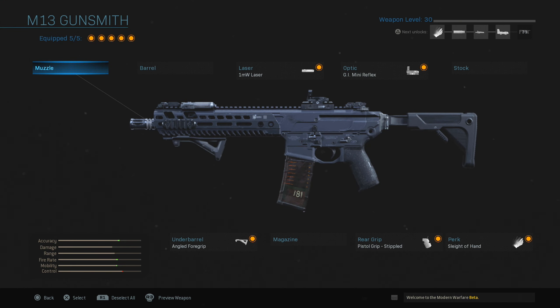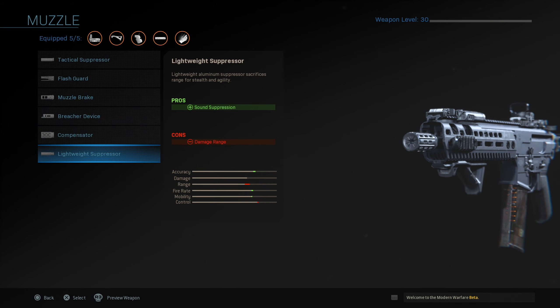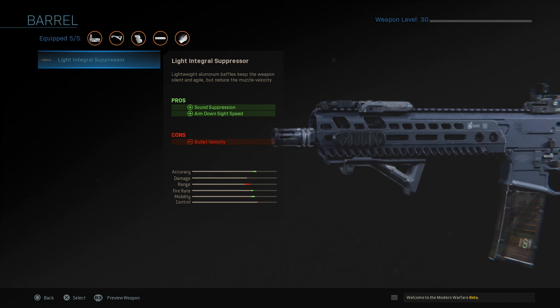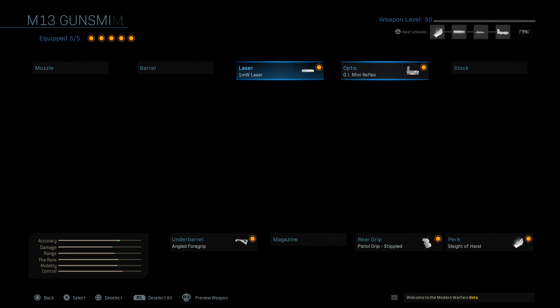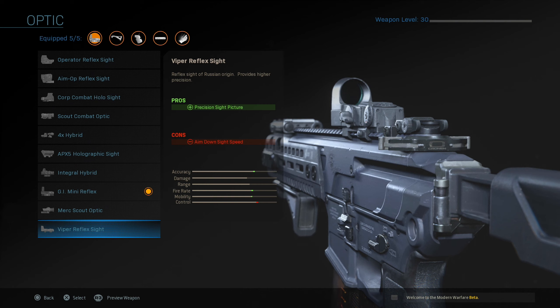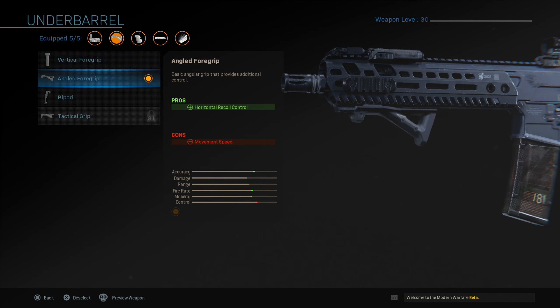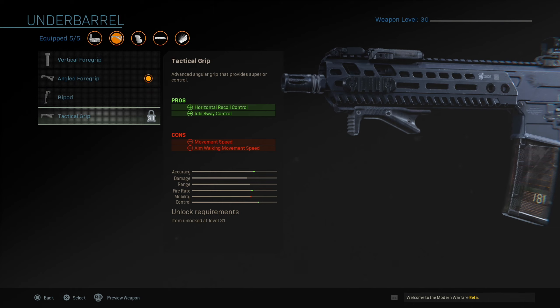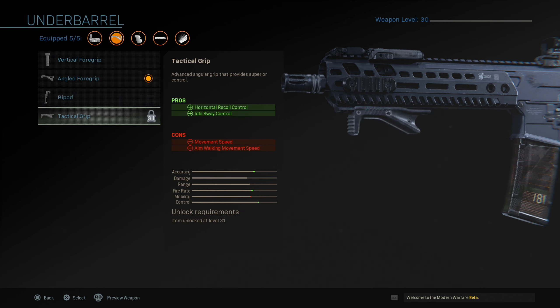Here's the M13 at level 30 — this is the max attachments for ARs. For muzzle you get Tactical Suppressor, Flash Guard, Muzzle Brake, Breacher Device, Compensator, and Lightweight Suppressor. For barrel we only have the Light Integral Suppressor on the M13. For laser there's just the MW Laser. For optics there are a ton of scopes which I like — adds a lot of variety. For stock you get Lightweight Stock. For underbarrel you get Vertical Grip, Angle Foregrip, and Bipod, plus a Tactical Grip.